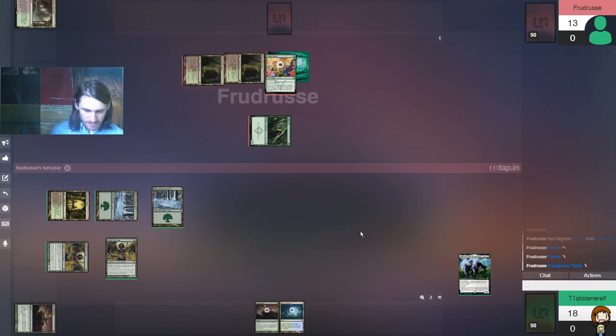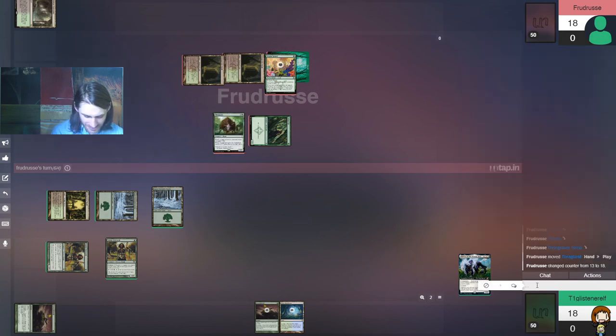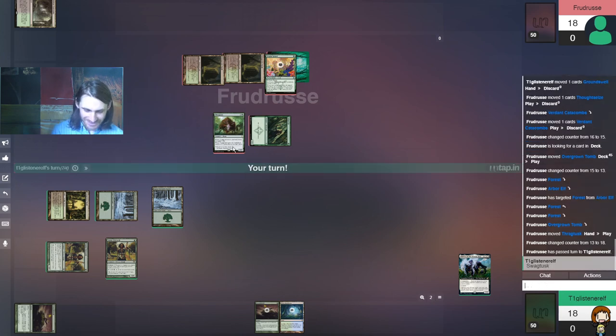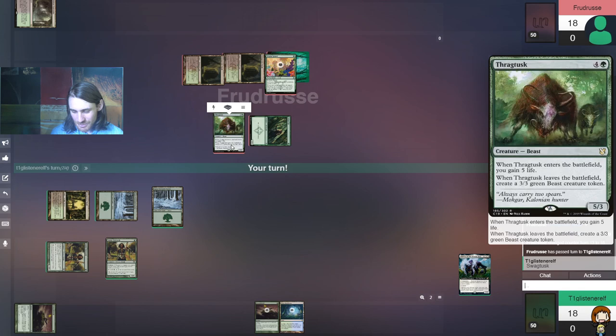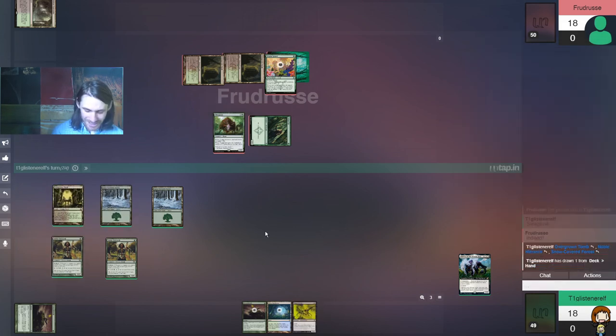Is this Obliterator? Oh no, it's Swagtusk. You got the one with the super big border — oh, I hate that one.